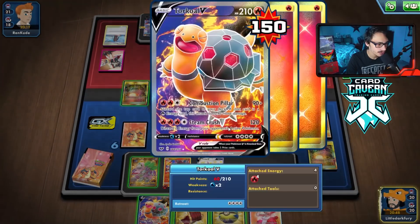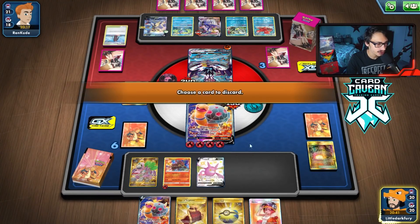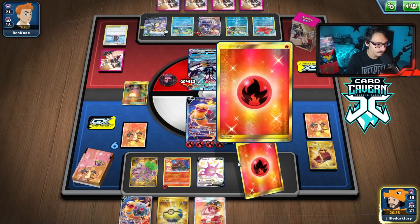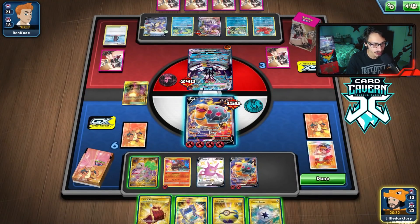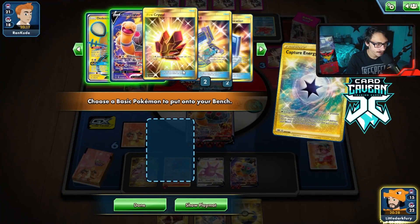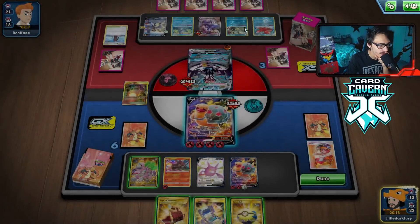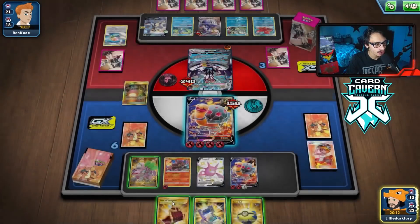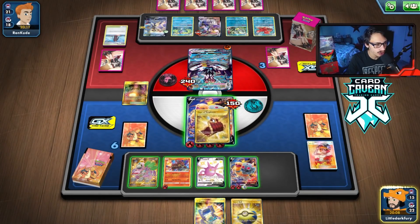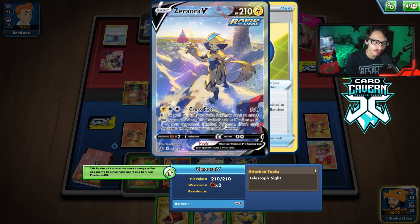We put Cape on, we have 60 HP, and we could still get killed by Inteleon. At this point we just build up the other Torkoal — running low on energy though. We have a Fire Crystal still somewhere in the deck. We have one Heat, one Crystal, one energy. With 60 HP the Cape won't matter much but it does survive a Crossfist from the active.